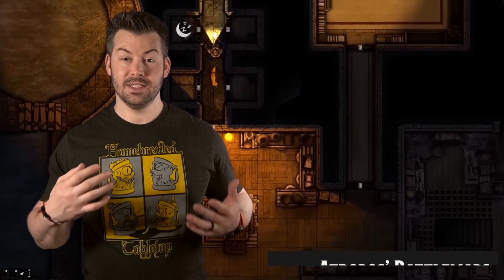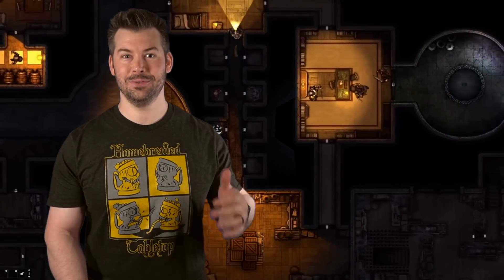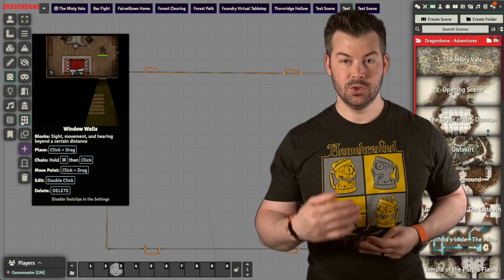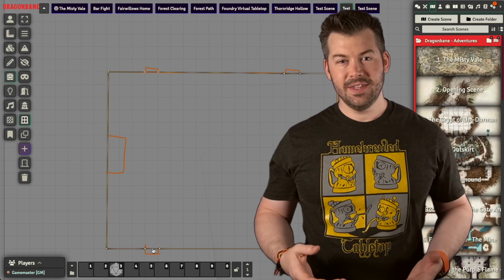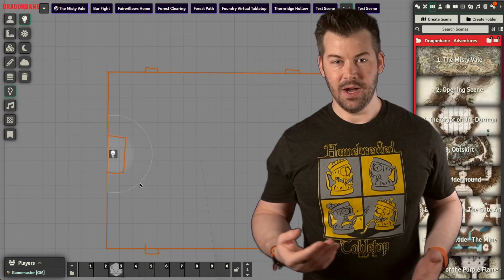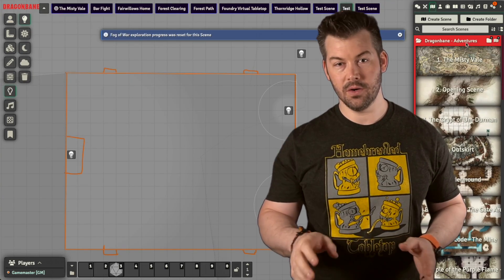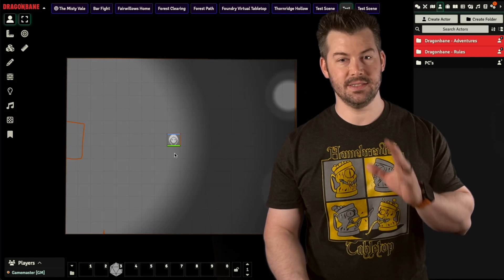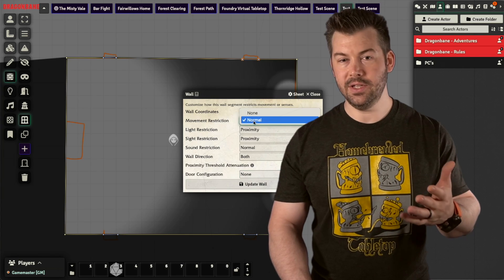Foundry has really nice dynamic lighting. Roll20 had dynamic lighting in testing for like two or three years; it probably wasn't that long, but it felt like forever. There are also special effects such as rain, sleet, and other weather, and you can transition from day to night. It also lets you quickly draw and drop walls, doors, and windows. One thing I'd really like to see is a brush-on, brush-off fog of war like what Alchemy has — and honestly, if there's enough demand, it's something they'll add. You can probably already get it with add-ons.